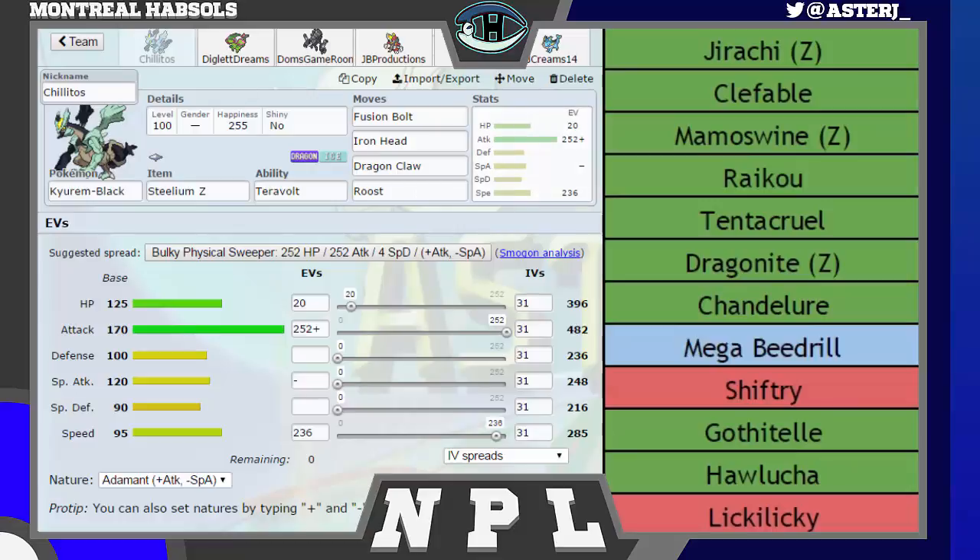We are having the team builder and the battle in the same episode — that's a little bit new. Let's start off here with Kirin Black, Chalidos. We have Steelium Z. His team is kind of weak to this mon — nothing really switches in on Fusion Bolt too well. The things that do are Raikou and Shiftry, neither of which want to take a Dragon Claw from me, and the only other thing that could really switch in is Licky Licky. He's got a Jirachi, and I just want to hit that thing with a Fusion Bolt. I do have other checks to his Jirachi, so I'm not too worried about it. Clefable is the thing I really want to catch off guard with a Steelium Z — a Corkscrew Crash from Iron Head.